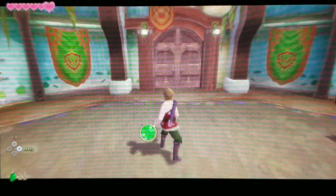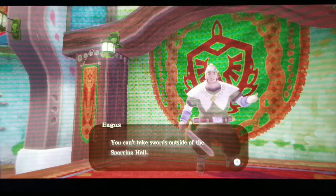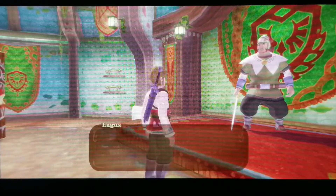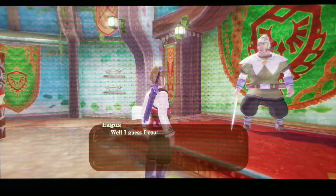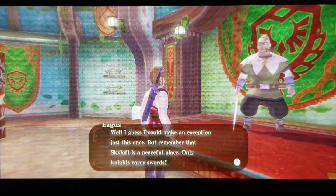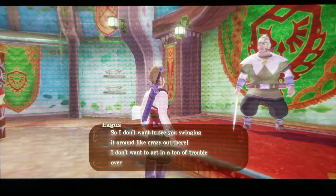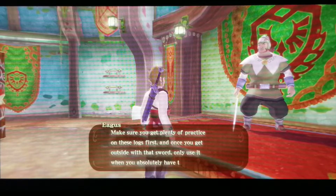We run out of stamina and try to leave, but an instructor stops us — you can't take swords outside the sparring hall normally. However, since our loftwing is missing, he makes an exception just this once. He reminds us Skyloft is a peaceful place and only knights carry swords, so we should get more practice on the logs first, and once outside only use it when absolutely necessary.